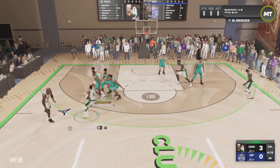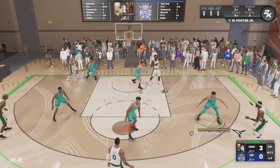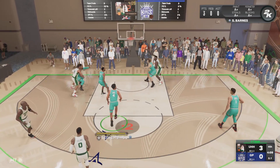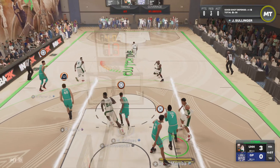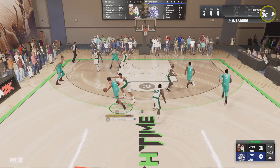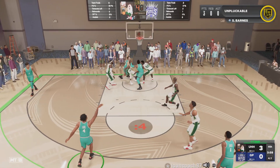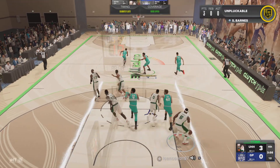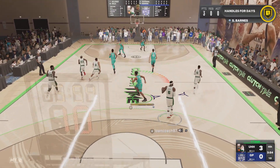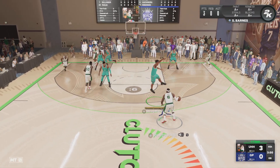He's definitely point guard one in my opinion, although LaMelo might be. LaMelo's definitely got the better jump shot, it's not even close. But I don't know — this is probably the best card I've used all year. Scotty had a step-back that I somehow missed, and then LeBron almost shot it.